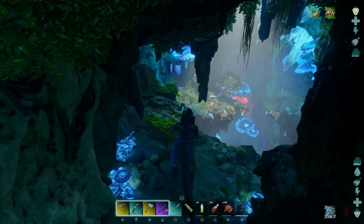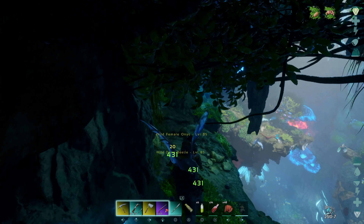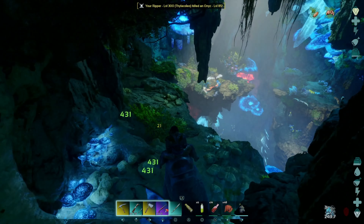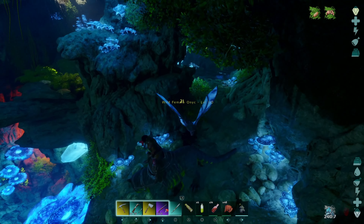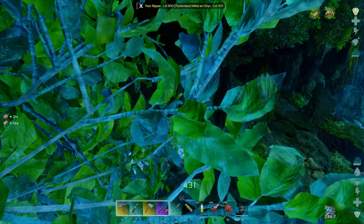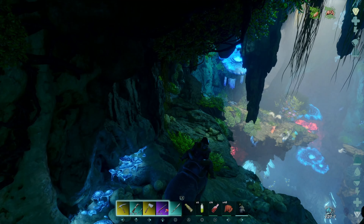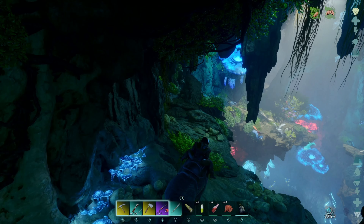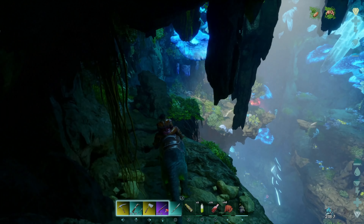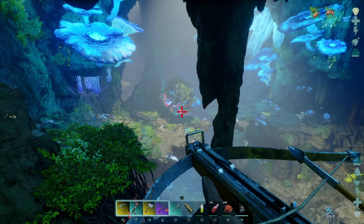We've got a few more over here. We're just going to keep fighting these guys. I like the Thyla here — like I said, if you're using old-school cryopods or have a way to get a Thyla in here, do it. You could even raise one outside of the cave, have the baby outside, bring it in, and let it grow up inside. The old-school cryopod method is great, though you don't have that option on an official server. But if you've got your own server, I always say play how you want to play.